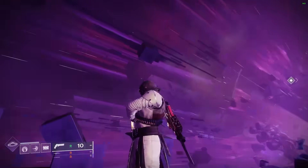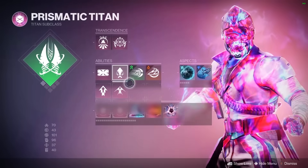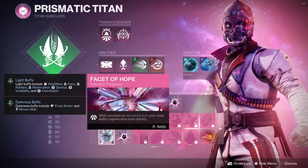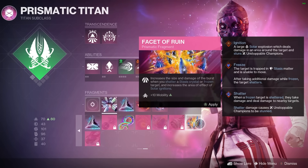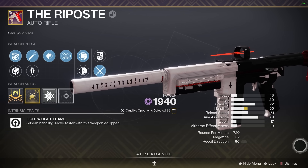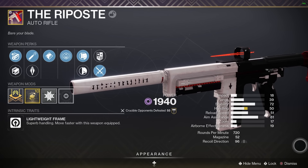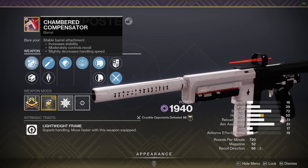We are going to be showing you a brand new competitive reward that I think is the best comp reward they've put in the game in a very long time. We're also getting a first look at the Prismatic Titan. Obviously due to the server issues I wasn't able to finish the campaign, so I don't have everything unlocked — I'm not making my dedicated Prismatic Titan video just yet. But you will be seeing me use it today alongside this absolutely beautiful weapon: the Riposte. Play your seven matches and you will get one. It is a void lightweight frame 720 RPM auto rifle — the only one of its kind.